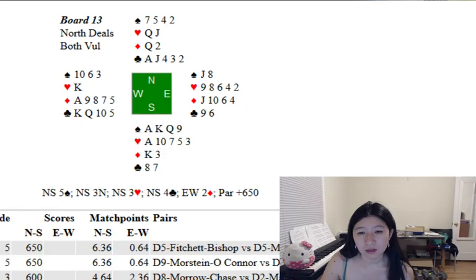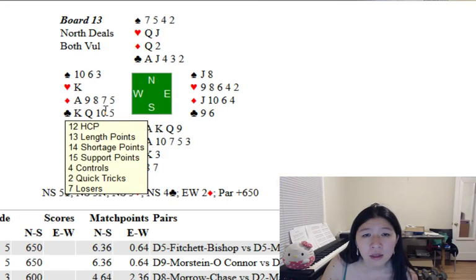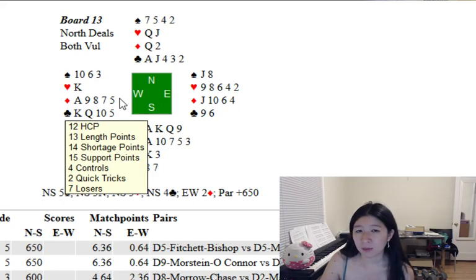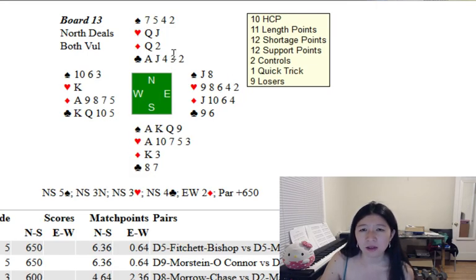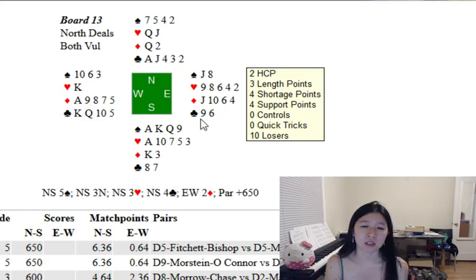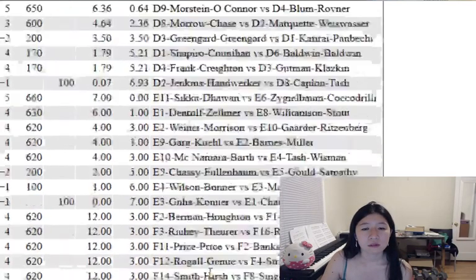Board thirteen. North deals and has a 10 count, so they pass. East passes, South opens one heart. West could make a takeout double — I definitely would not bid two diamonds with a very weak suit while vulnerable with partner a passed hand, but an aggressive takeout double is okay, and pass is totally reasonable. North bids one spade, South jumps to three spades, and North bids four spades. There's really nothing to the play — draw trumps and take a heart finesse. It's stiff king, but you're not going to know that, so you'll probably just make four hearts or four spades.